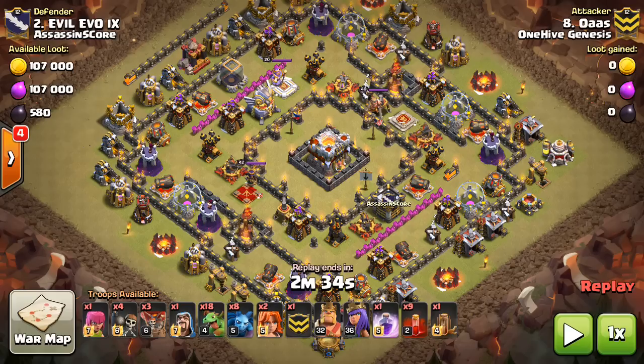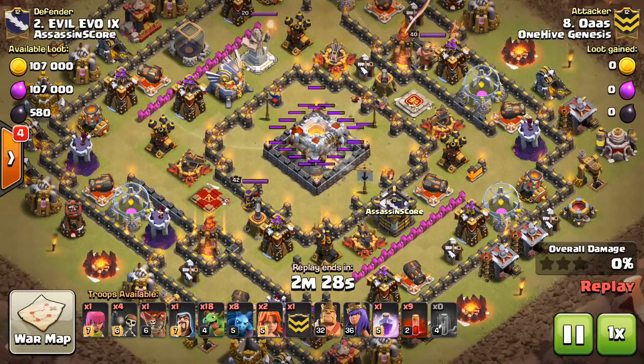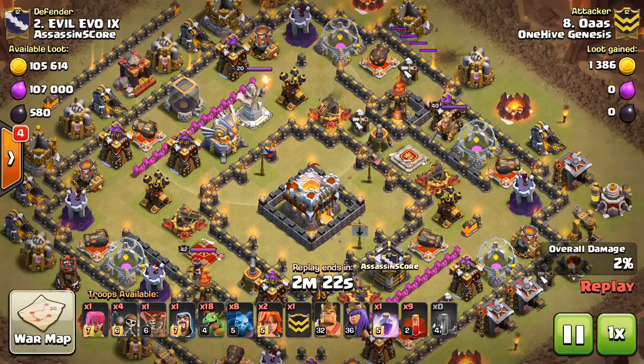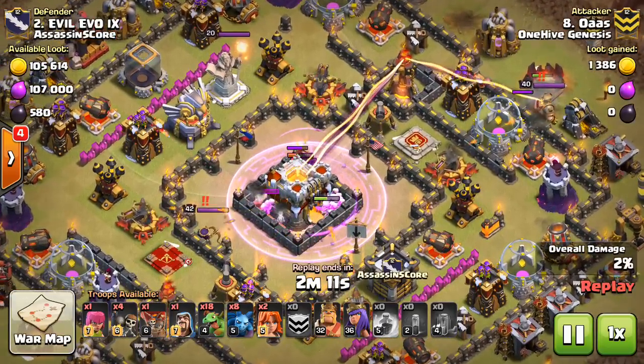So this attack is very base specific. We'll talk a little more in a moment about when to use it, but let's just get right to it. You can see, just right off the bat, he drops the Quake spell to begin with, and I think that's a good thing to do — get about 15-20% damage on that Town Hall just right off the bat. Then he drops in what looks like a Golem and a Giant, and I'm not sure why — I think that was an accident. I have no idea why he did that.